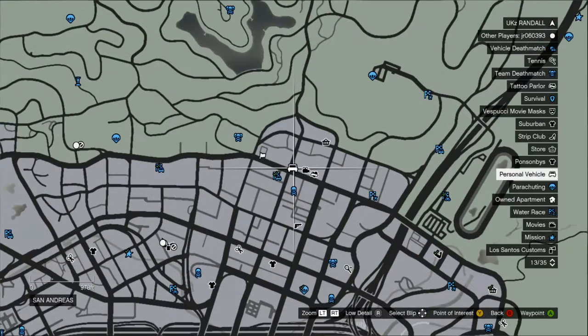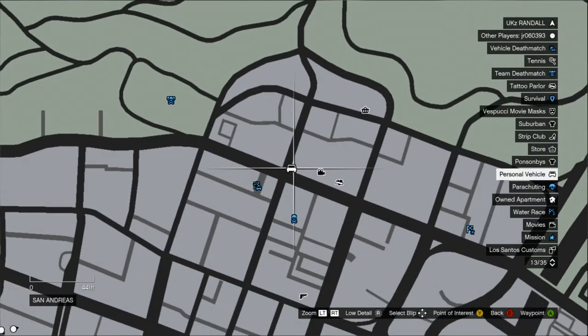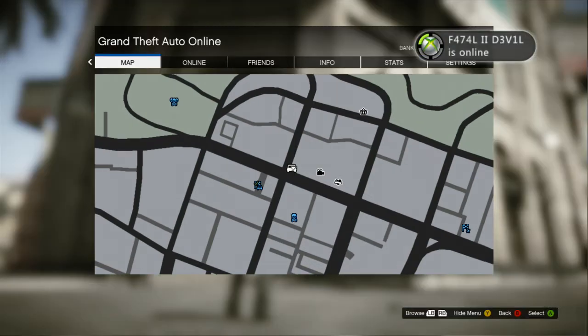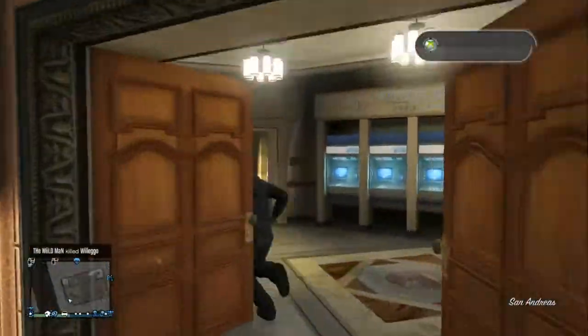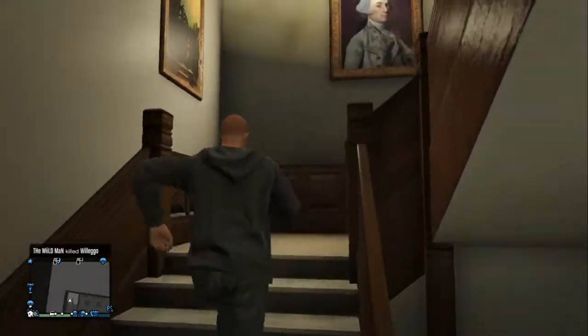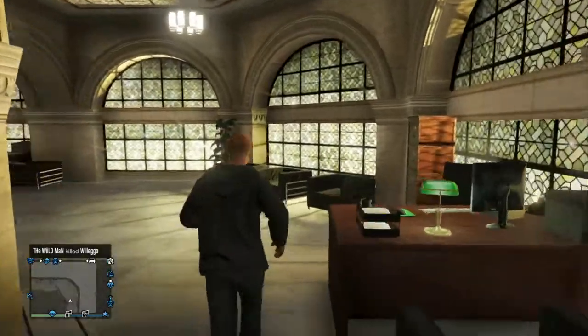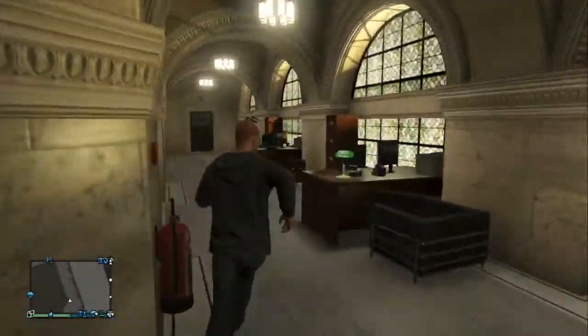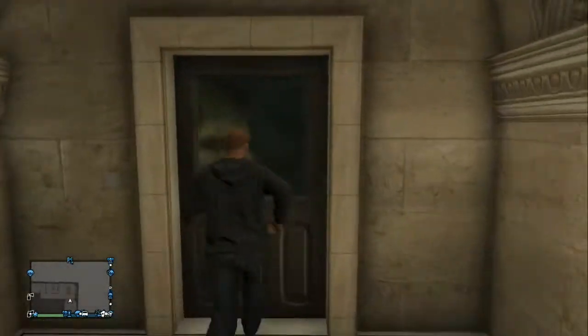All you want to do is come to this location right here. Once you're here, you want to go into the bank, then go left and go up these stairs. Follow this all the way around and keep going straight until you start going down a couple of stairs.